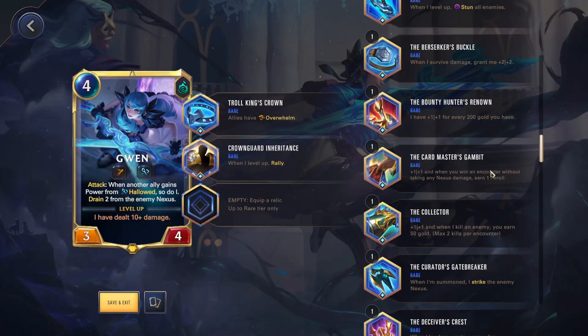Card Master's Gambit — 1-1, and when you win an encounter without taking any nexus damage, earn one reroll. This is pretty good if you know you're consistently winning games without taking damage, and if you just want a bit of a stat increase. I also use this for passive builds like Lux, where I normally don't play her on board, but I'll throw this on her just so I can keep getting more rerolls. Good on those passive champions, but not one you're going to be putting on most of your champions.